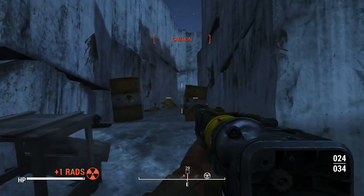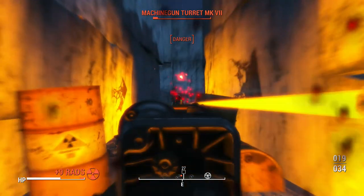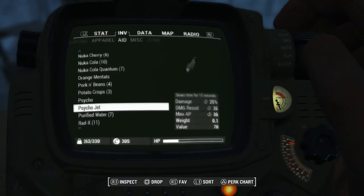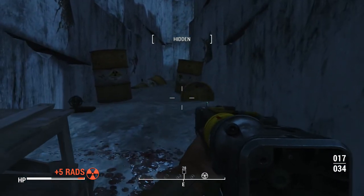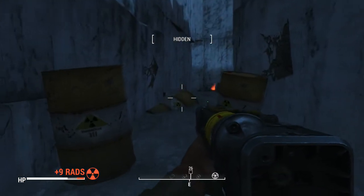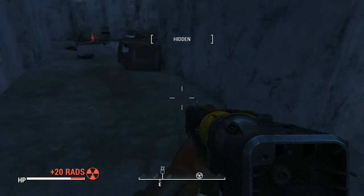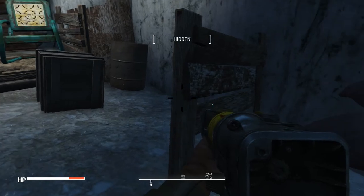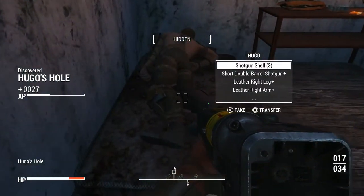You could just use a grenade to deal with the trip wires, but I don't actually have a grenade. My health is very low right now, so let's drink some purified water. Let me also save just in case this doesn't work out. Hopefully I've done enough to get rid of all this. Did we get past everything? Yep, nice — here we go.